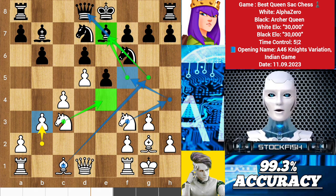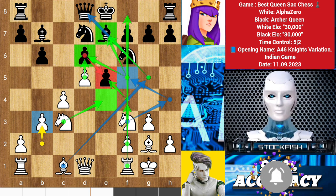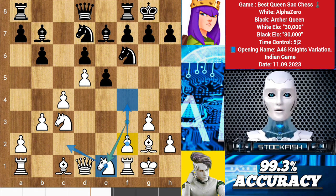Play knight e4 then f4 to open up the file, which is necessary. If black takes the pawn, then push the d pawn confidently, because white will then have many attacking pieces. Castle — which is why he played knight e1. His new strategy is to play f5 immediately and put the knights in the center. Learn as if you will live forever, live like you will die tomorrow.